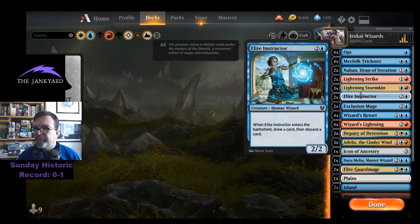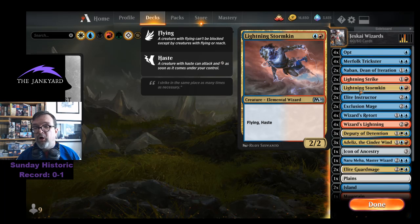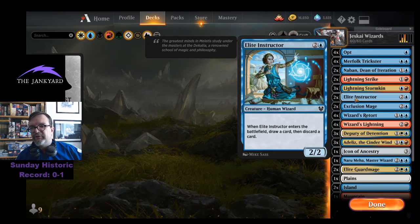Two Lightning Strikes, three Lightning Stormkins — all the creatures in here are wizards. Two Elite Instructors because I like drawing cards.